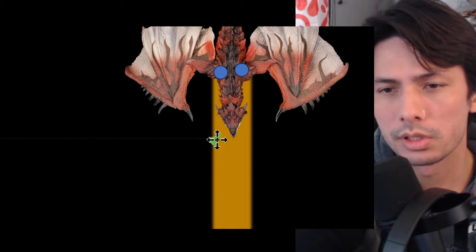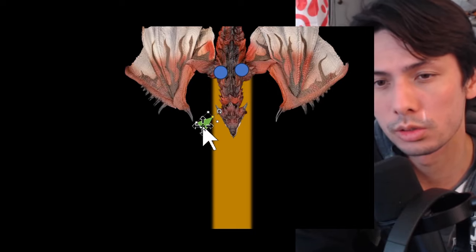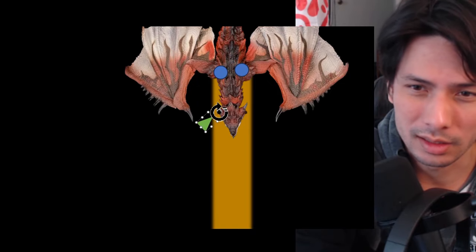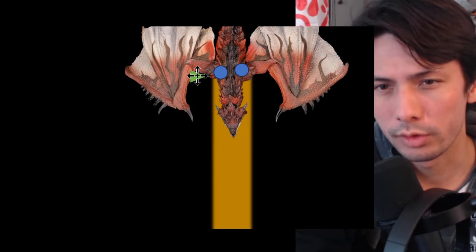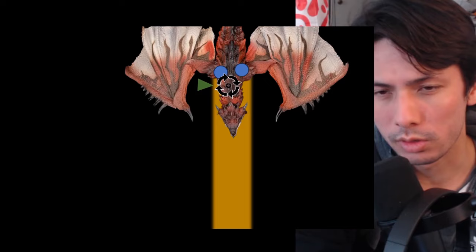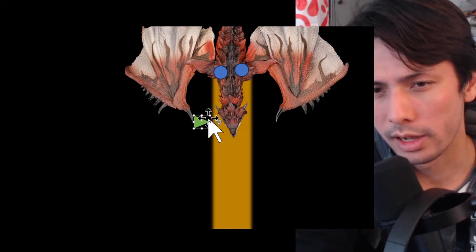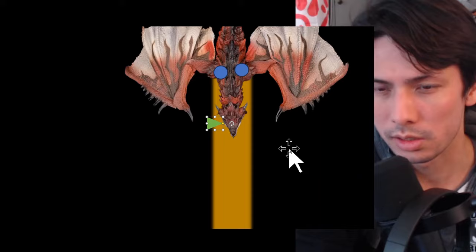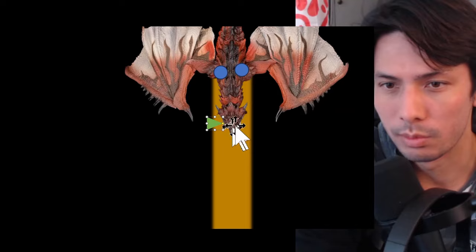The first thing I want to talk about is positioning. One way you can preemptively avoid getting hit in anticipation of a potential charge is to position yourself so you're already safe — standing on the side of the hitbox and attacking from there. But I find this only really works for long range weapons like the greatsword and switchaxe, because they can utilize their reach to stay away from the hitbox.